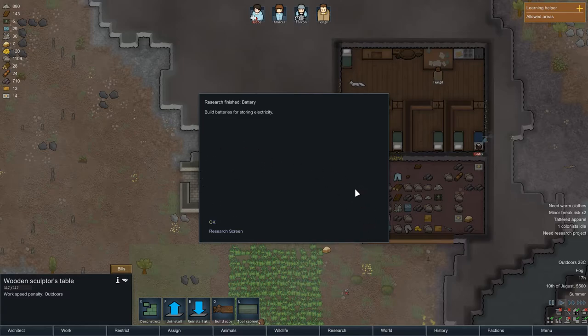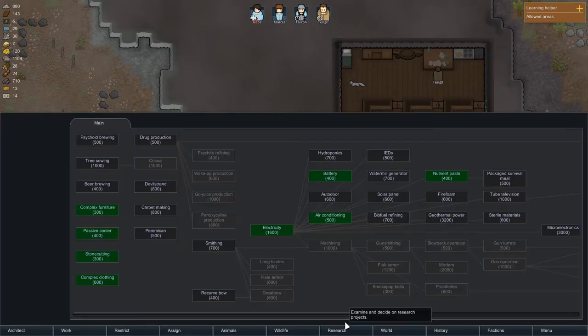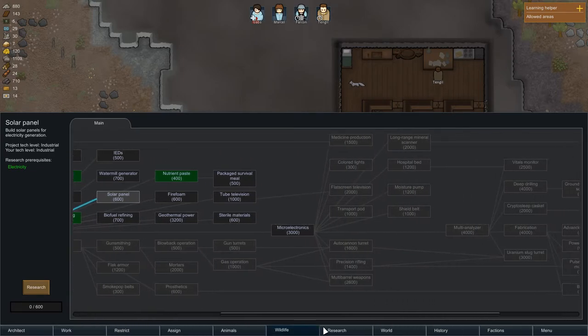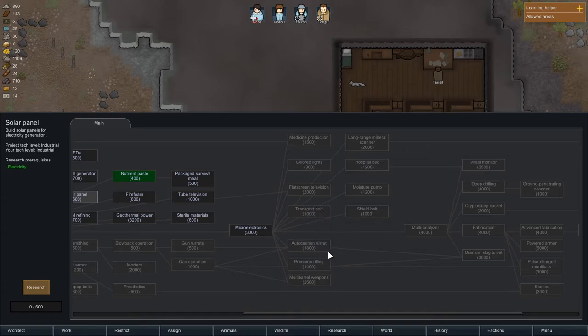Mood is the most important thing — definitely the most important thing. Now let's talk about research. In the crash survival mode, you research to eventually build a spaceship and get off this planet. I just researched the battery — building a battery to store electricity. The next thing I need to research fast is the solar panel.